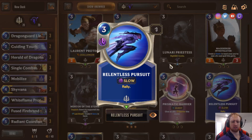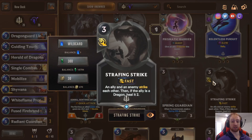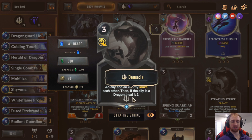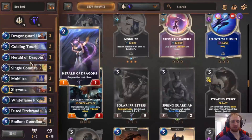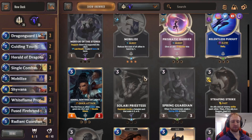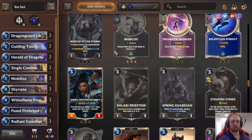Relentless Pursuit is quite good to give yourself a win condition if games get too long. I've done well with it in my Challenger version too. Strafing Strike could be good — more expensive than Single Combat but it heals the Dragon ally it battles with; they get Fury and then heal back. Single Combat being cheaper is more mana efficient, especially with Radiant Guardian — you don't want to pay the extra mana.